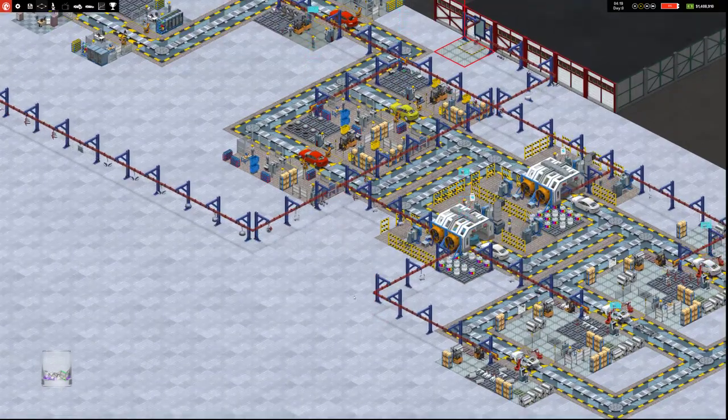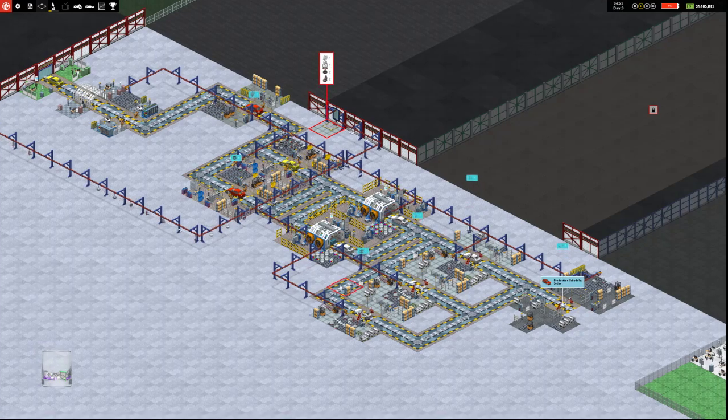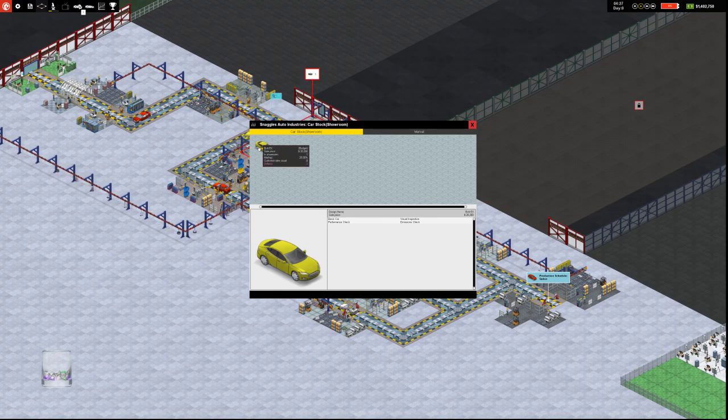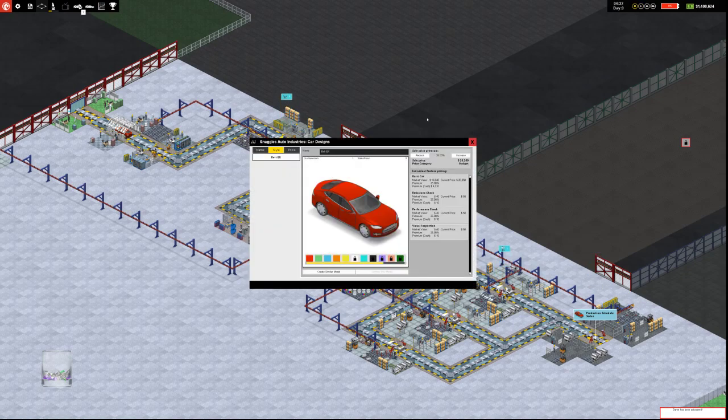Conveyors can run both directions — you can have things run on either side of the conveyor, which is good. We have a car here being exported — another Bolt EX. It has two defects. Two customers have viewed it and say it's the wrong body style. We can make sure our market is fine. It's a budget car — we're getting three sales an hour with one in the showroom. Not too bad.